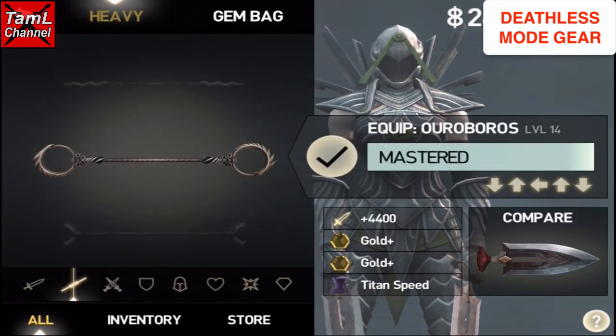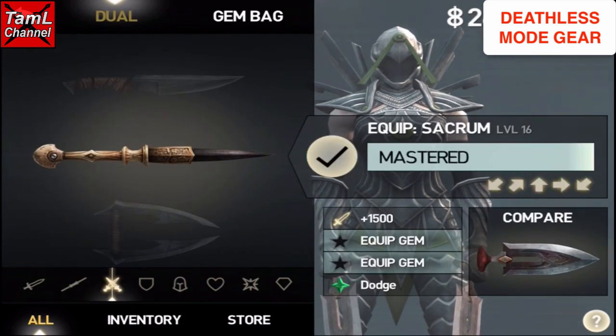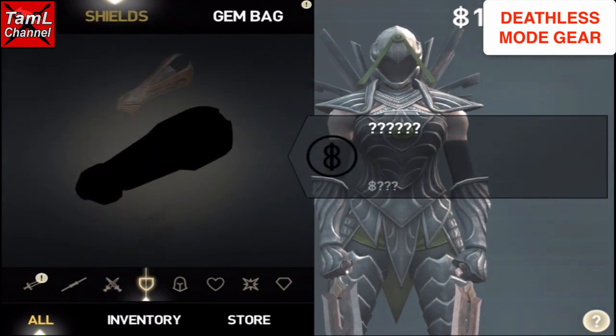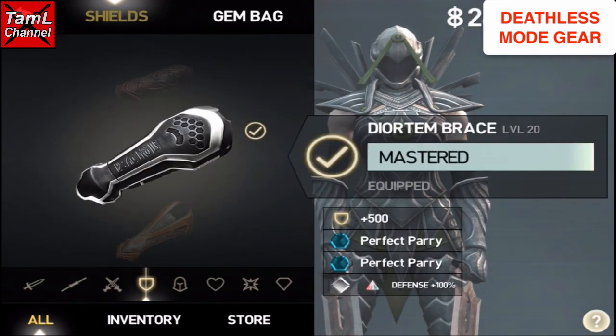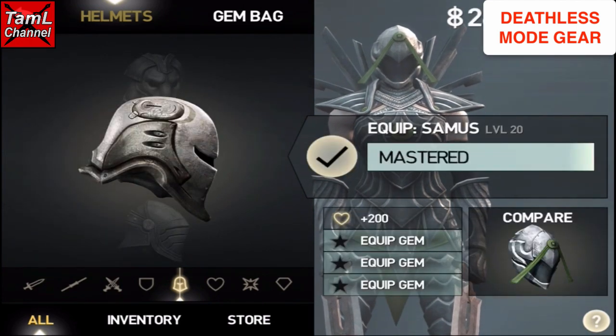There's also a heavy weapon for Esa called the Ouroboros, and a dual weapon for Esa that's blacked out — you buy it from the Deathless Mode store and it's the Sacrum Blades. She also has a shield, and this actually makes up the Aegis set, along with the Diortum Brace and a helmet which is the Samus helmet.